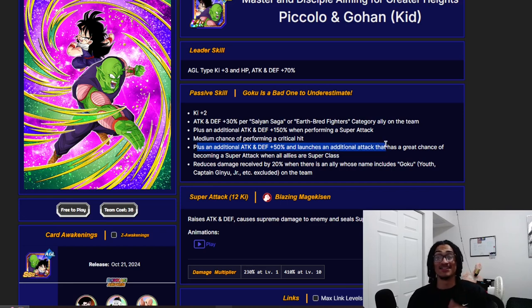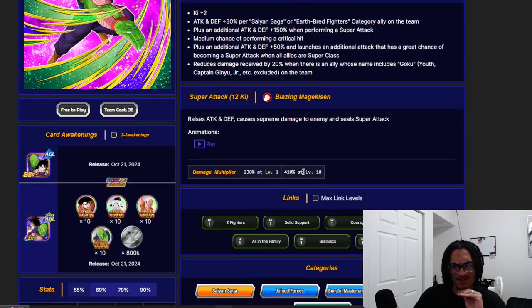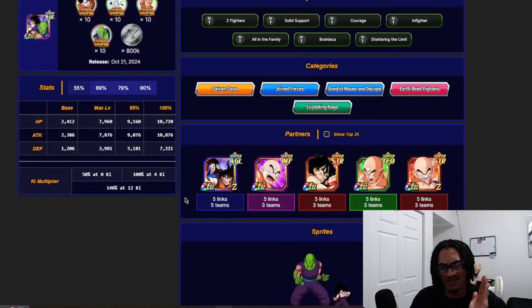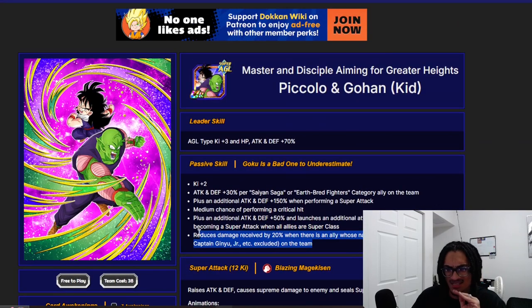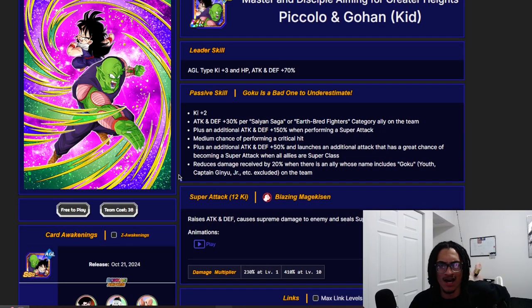50% attack and defense, and they launch an additional attack — that's a 70% chance — coming as a super attack when all allies attack in the same turn are Super Class. They get 20% damage reduction when there's an ally whose name is Goku on the team. Not too shabby. They can get an EZA — 20% damage reduction, additional super attack chances, built-in crit, attack and defensive buff from the passive, super attack effect stacking attack and defense, and a guaranteed seal.